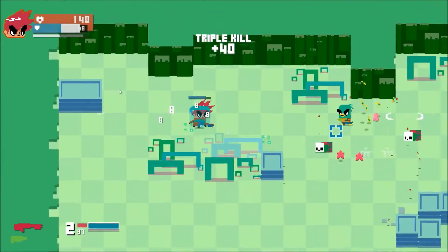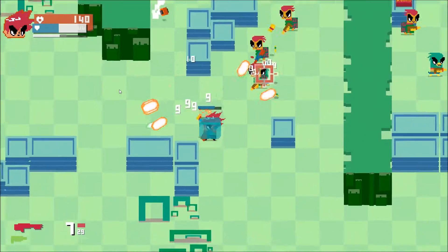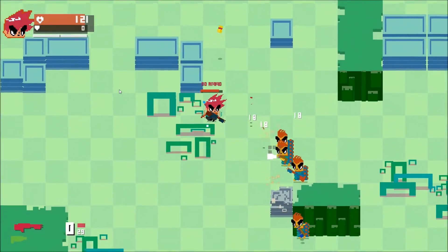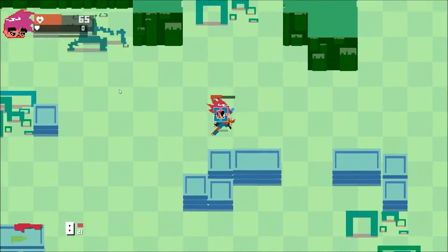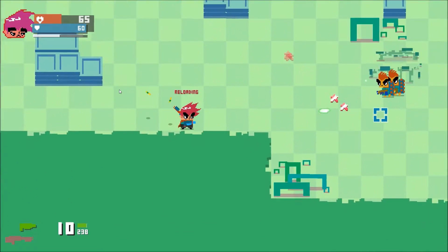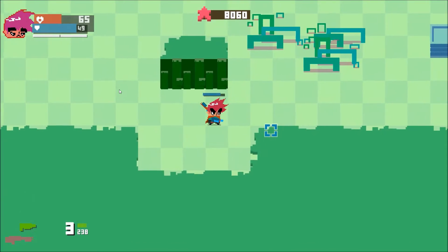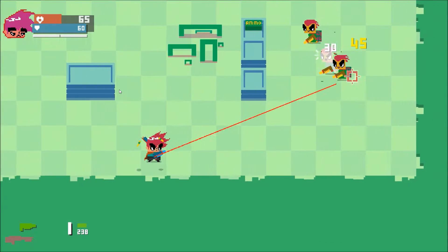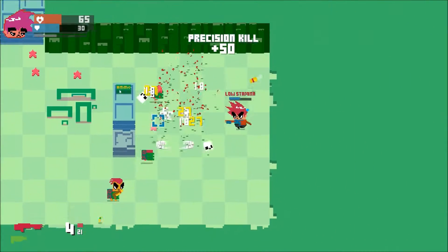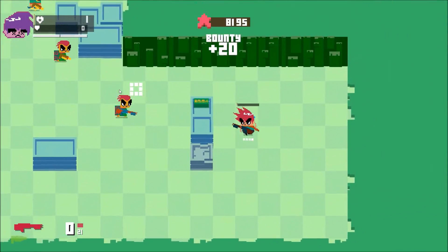Try to throw a grenade on me — can't touch this! Boom! Shotgun is so overpowered. I hate those guys. Those pro dodges! I want your gun — oh, you didn't drop it, that's cool. I gotta be careful — that's not the shotgun. Double kill! I'm at one HP — one HP, the dream.